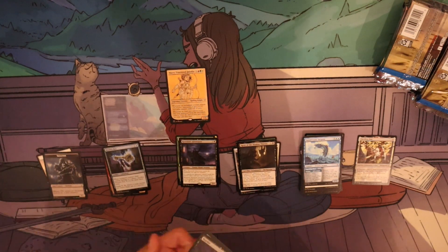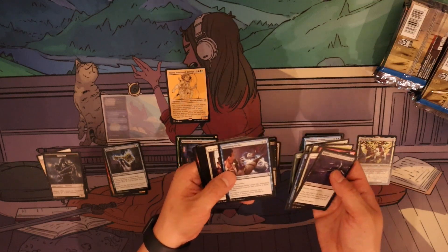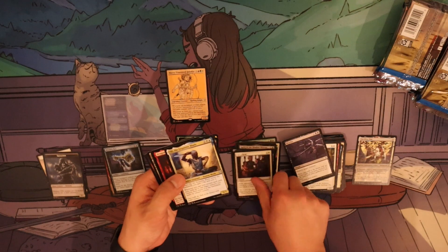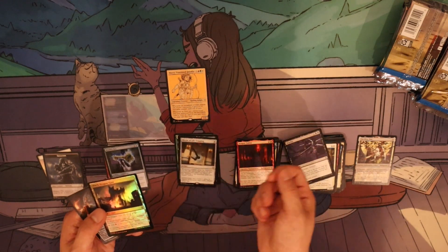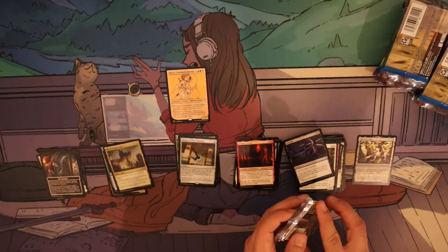So kind of skip ahead and go faster now. Uncommons: one, two, three. There's our legendary, there's our background, there's our actual rare, followed by the foil. So in this case, one rare for the pack.